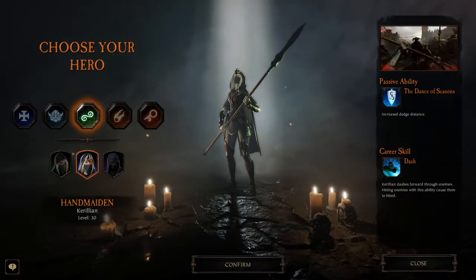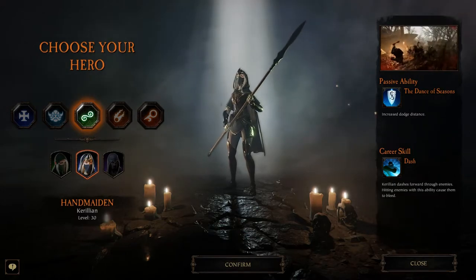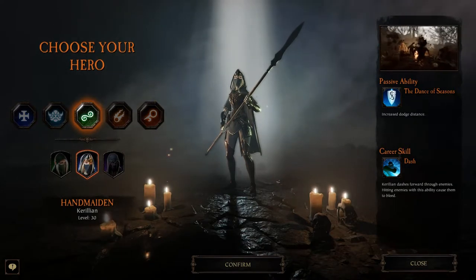Hello everybody and welcome to my Vermintide guide. Today I'm going to teach you how to get the Cage Breaker Okri Challenge achievement. What you have to do to get this achievement is open every cage at the end of Against the Grain within 60 seconds of opening the first cage.